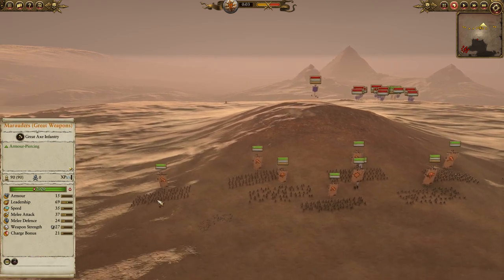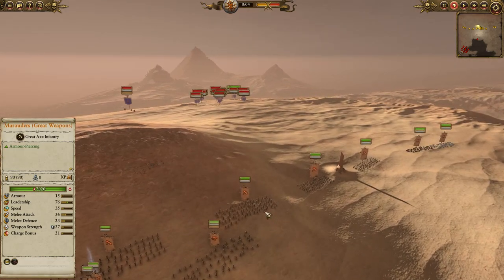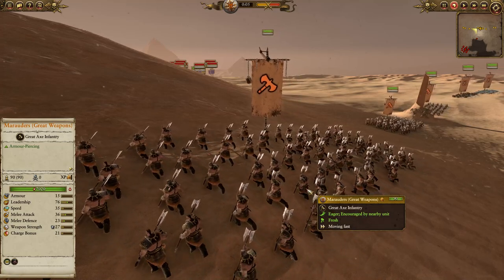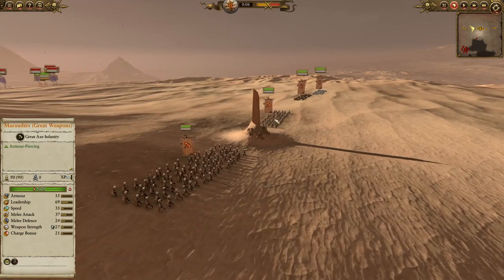Let's have a little look at my army. In the front line I have gone for Marauders with great weapons — these are Silver Chevron upgraded as well. These guys are great for taking down dwarfs, they're really cost effective. They do struggle up against Miners because the blast and charges can do so much damage, but the great weapons can really do a ton of damage against those heavy armoured dwarfs.